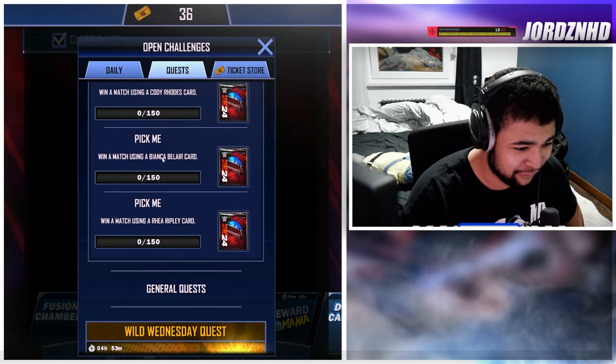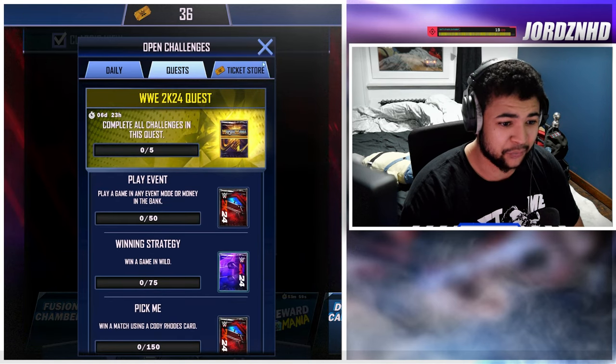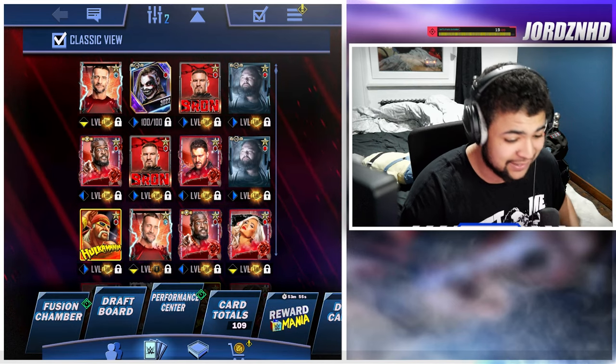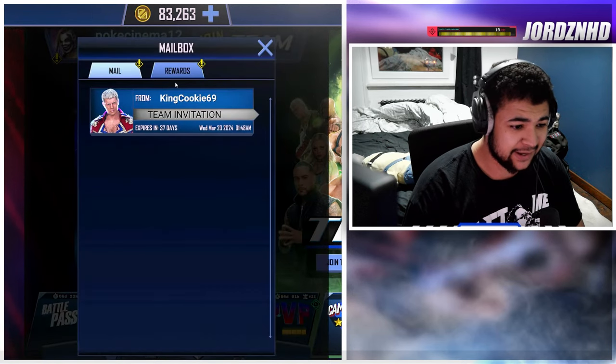All you have to do for these is grind Rumble gameplay. Obviously the Wild games count, and then the event mode you can easily do at the weekend for the Flash event. So it's an easy quest to do — everyone can get their hands on the Muhammad Ali card in WWE Supercard, which is super nice. It makes for some awesome, refreshing content in the game.